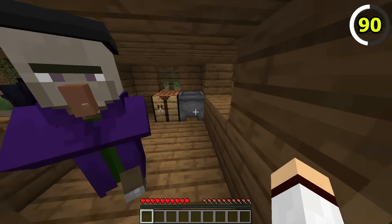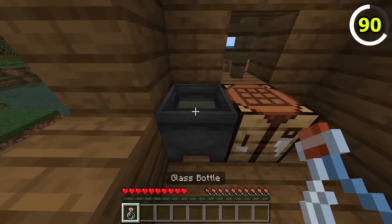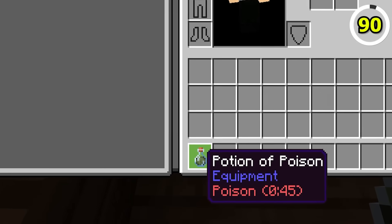When you see a cauldron at a Swamp Hut in Java Edition, it's not really that exciting, as it's always empty. In Bedrock, however, cauldrons have a chance to be filled with a random potion.